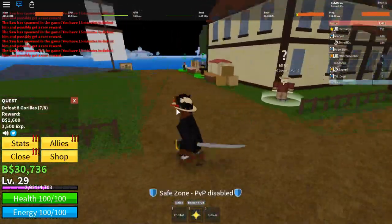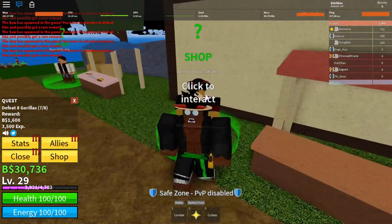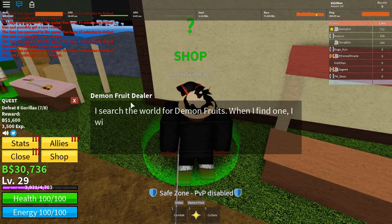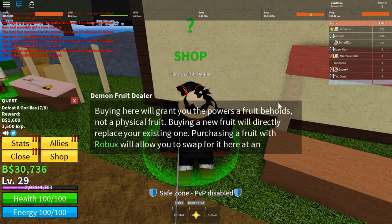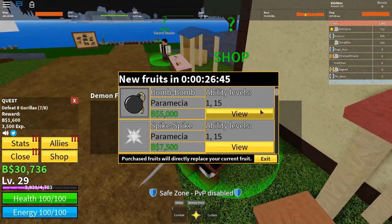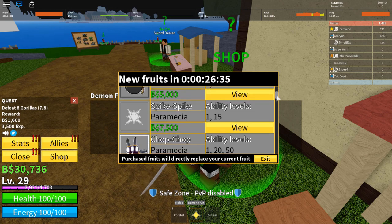There is actually a shop you can go to — they call them demon fruits in this game. At the shop you can talk to the person there and if you don't feel like waiting for a devil fruit to spawn, you can come here to buy one directly.